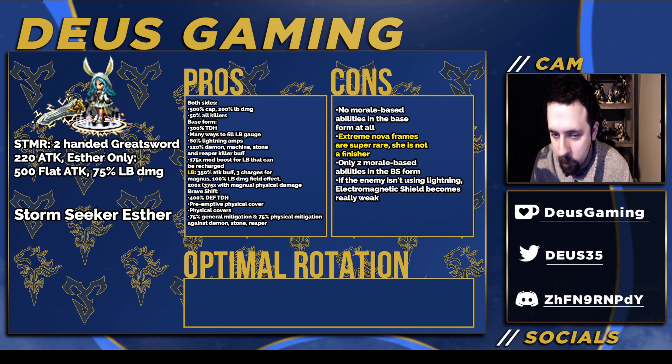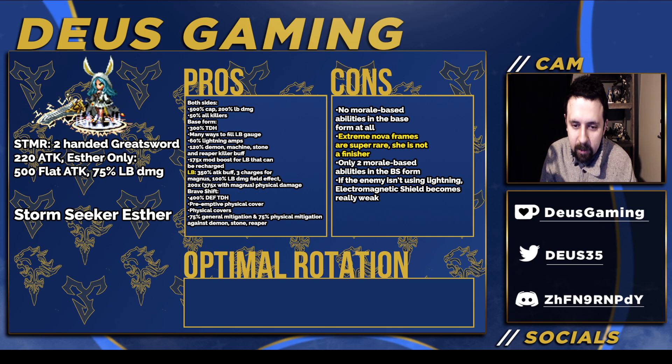In the base form she has 300% TDH, many ways to fill the LB gauge, 60% lightning amp on a cooldown, 120% demon, machine, stone, and reaper killer buffs on a cooldown, and on a grandest that can be recharged, a 175 times mod boost for the LB only. The LB is a 350% attack buff, three charges for Magnus, 100% LB damage field effect, and 200 to 375 times physical damage non-elemental with Magnus.